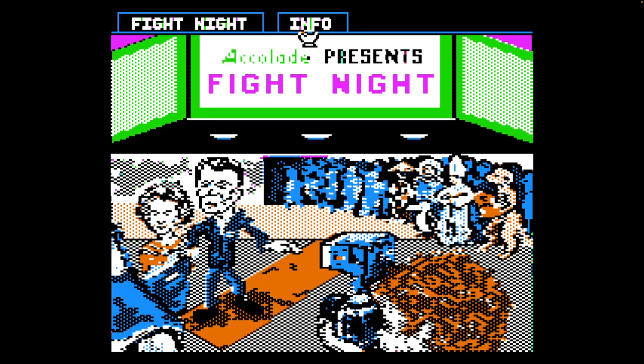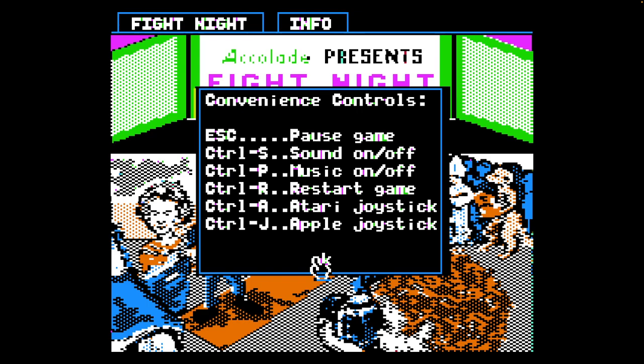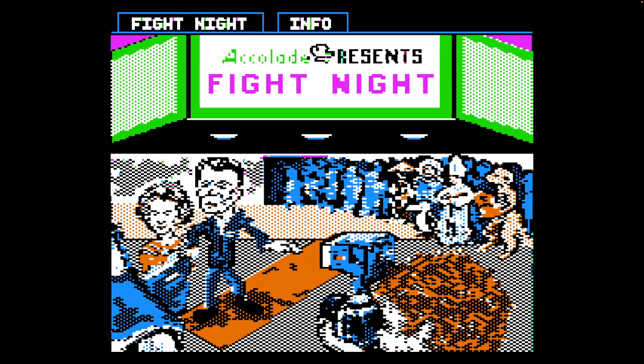We've got a little mouse cursor here with our joystick. Let's check out Info and Convenience Controls. Kind of interesting that we've got a little custom-rolled menu system here. Good to know the Convenience Controls. Let's check out the credits.